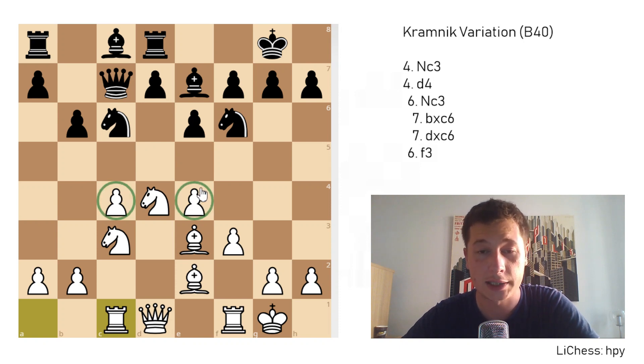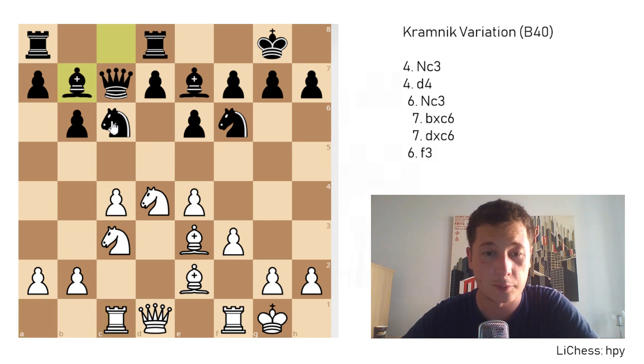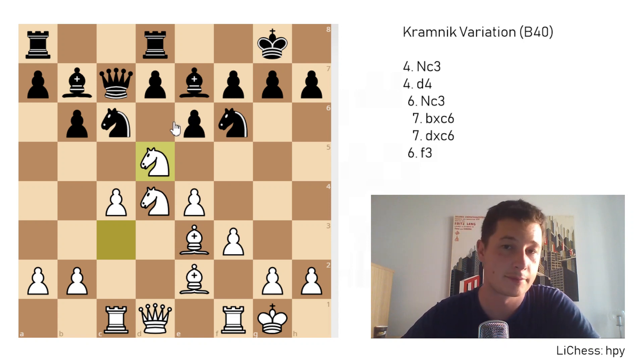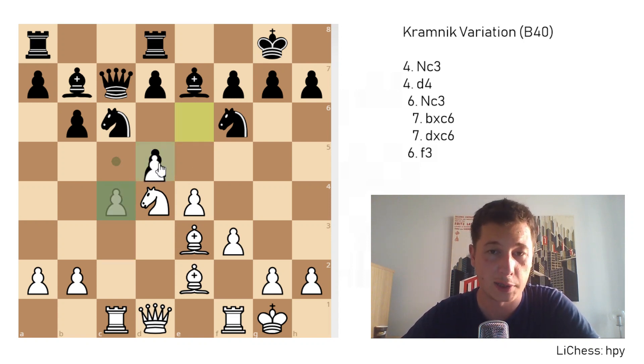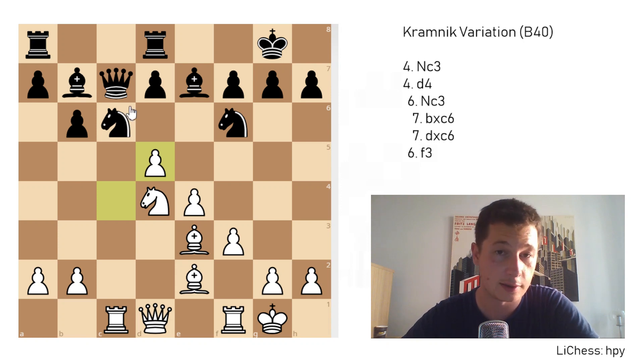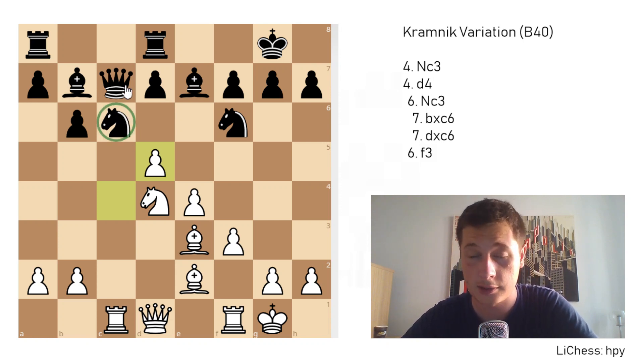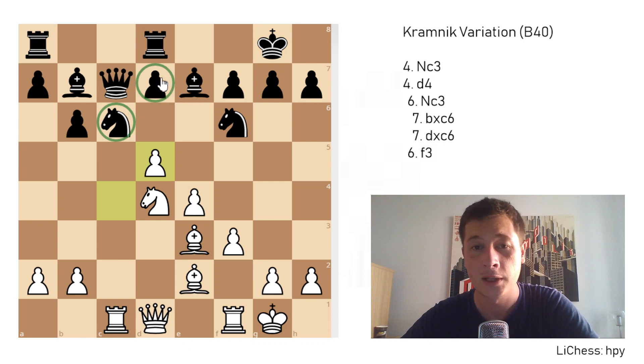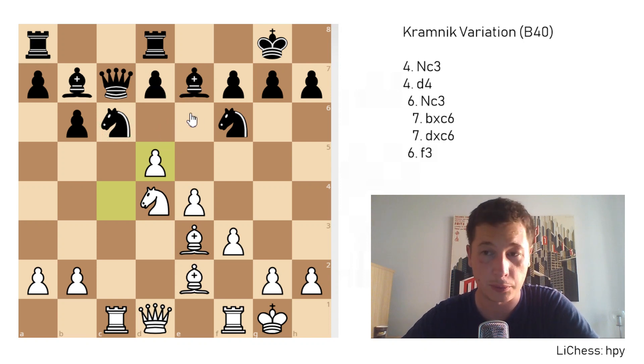There's a pattern in these positions which you should remember, which can also be applied to some positions in the Dragon and the Accelerated Dragon. That's when you have a Maróczy bind created — you can play the move knight to D5. That's not really a piece sacrifice, because if black takes, you are going to be better after he moves the knight. If he doesn't move the knight, he's going to lose it, or he loses the queen. So you're going to get your piece back with a slight edge, and the pawn on D7 is going to be weak.